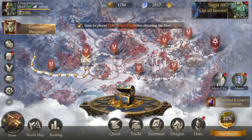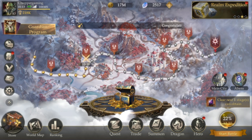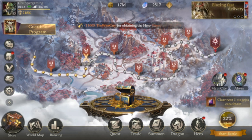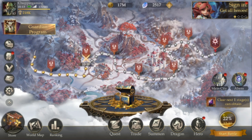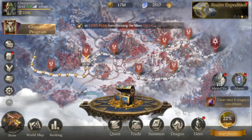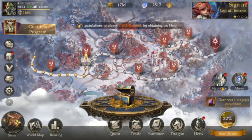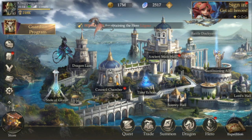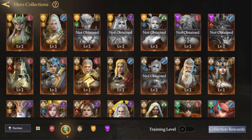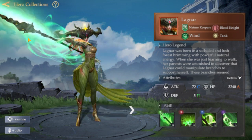Hello everyone, Chopper Gaming here. Welcome back to my channel. Today we're back into Order and Chaos Guardians. We're going to talk about another function — the Nature Keepers — and you'll get an overview of this function. Keep in mind everything is still subject to changes since it's last beta. Let's dive in: we go to the main city, then to the Time Echoes, and then the hero collection function.